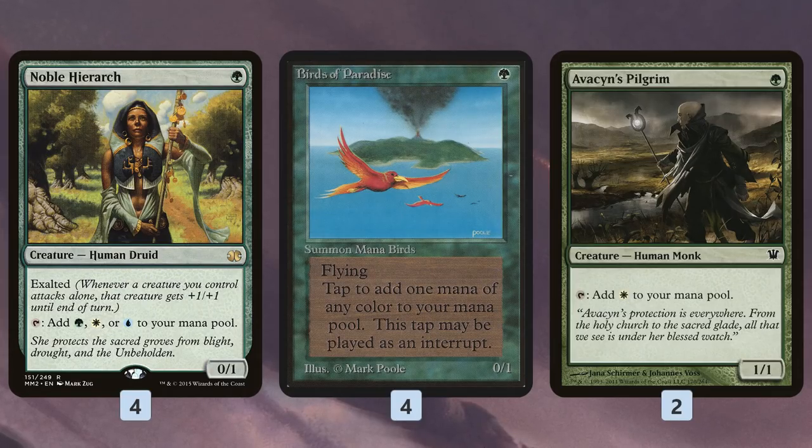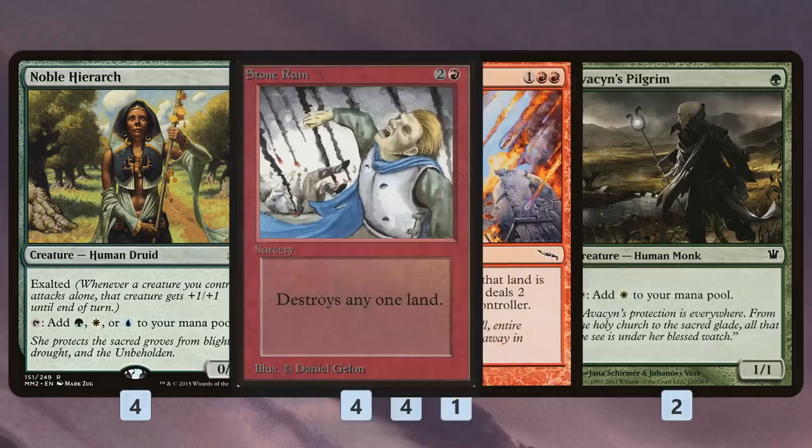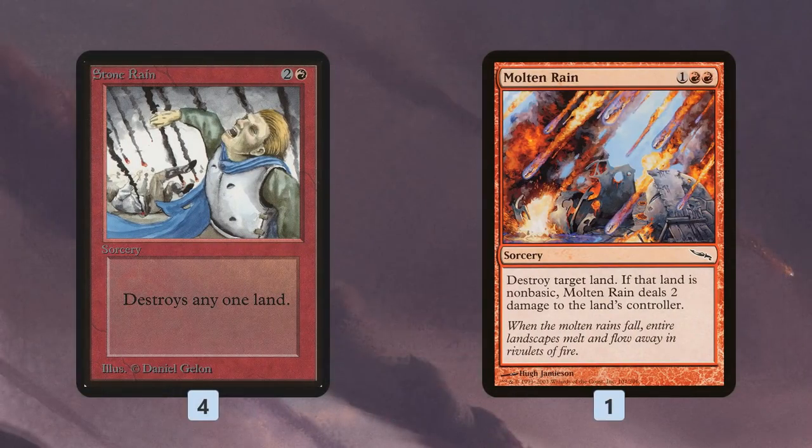The Birds of Paradise effects ramp us into our bigger plays — specifically our 3-drops, Stone Rain and Molten Rain. These are kind of reverse Birds of Paradise: while the mana creatures accelerate our game plan, Stone Rain and Molten Rain do the opposite to our opponent. They take away one of their resources, setting them back by a turn. So while we're accelerating into 4 and 5 drops quickly, our opponent is stumbling on mana and struggling to execute their game plan.